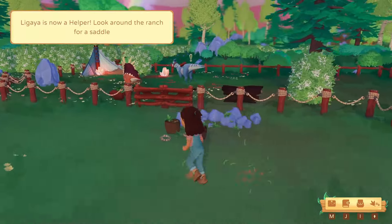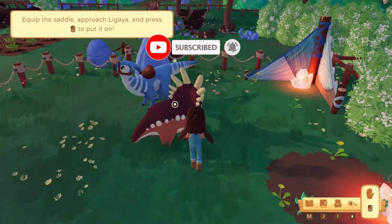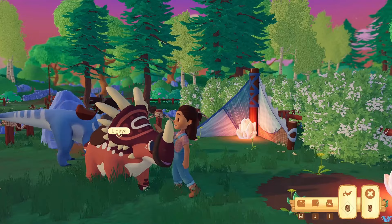Hello, this is MyraBells and welcome back to the Only Rare Paleopies Challenge. Let's go and put a saddle on Ligaya. Equip the saddle, approach Ligaya and press the left mouse button. There we go! Aww, that's a good dino. Hi Ligaya!